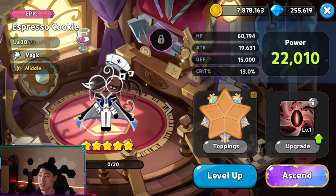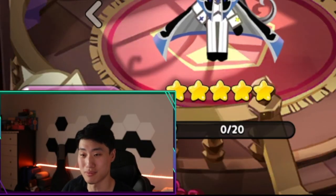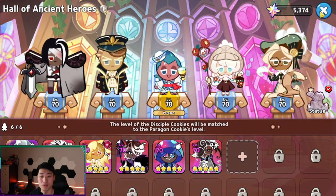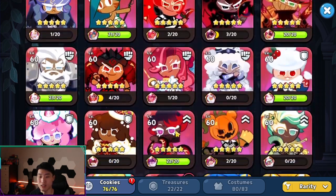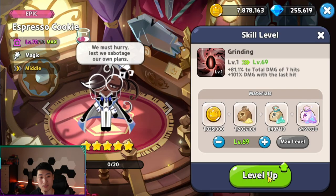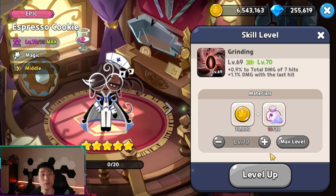He is only level 30, level 1 skill because I never used him. I got him so late into the game that I never used him, so we're going to put him in the hall at level 70 right there and then I'll just sacrifice the skill powders. Let me go do the bounties right now.